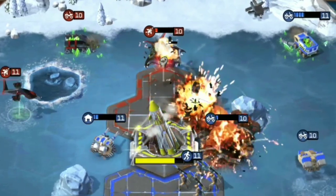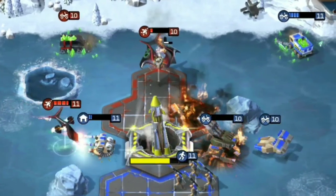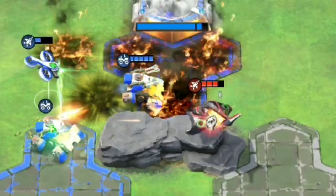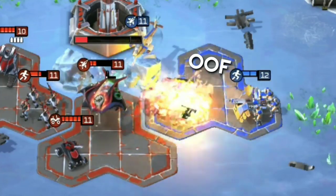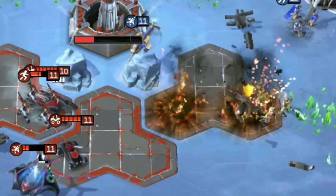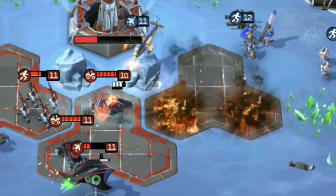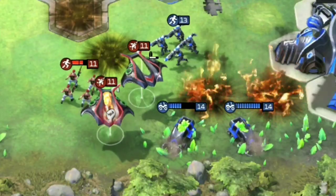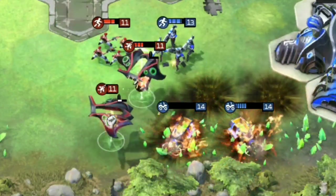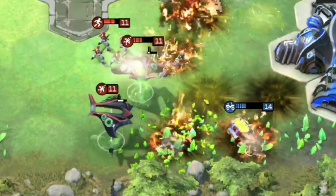This immediate damage is enough to obliterate most enemy infantry and light-to-medium vehicles like pitbulls, shatterers and slingshots. Beyond the immediate damage, the two tiles hit also burn for a few seconds afterwards, dealing continual damage to anything on them. This means that anything not blown to smithereens by the initial impact will quickly roast in the lingering flames that give the Inferno its name.